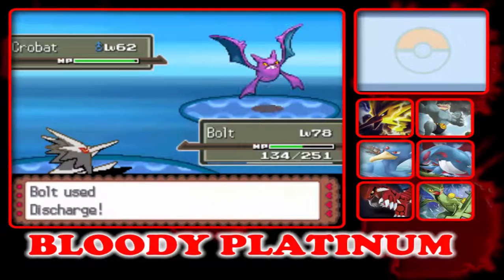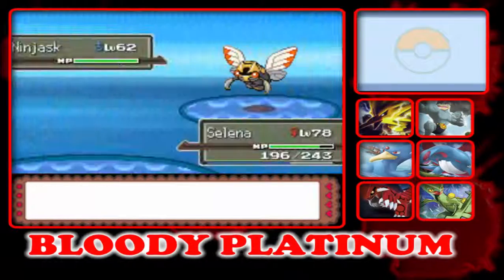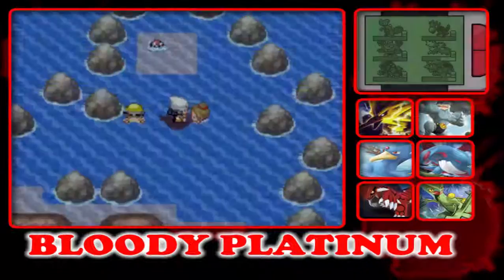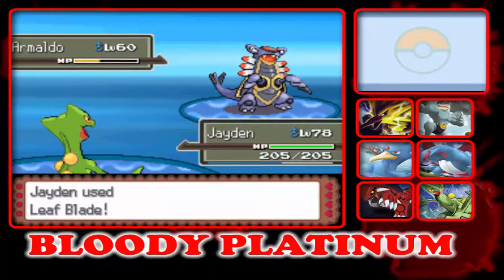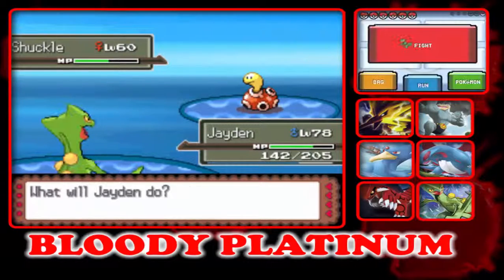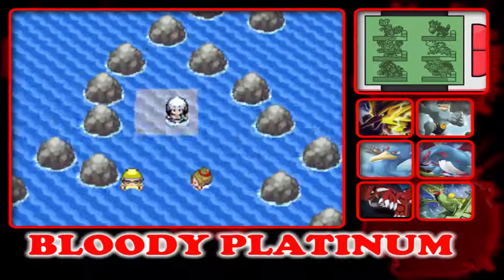Discharge. Ninjask, Fly. Leaf Storm. Armaldo. Can we catch it? Shuckle. Come on, so close. Another south side, that's pretty much useless.